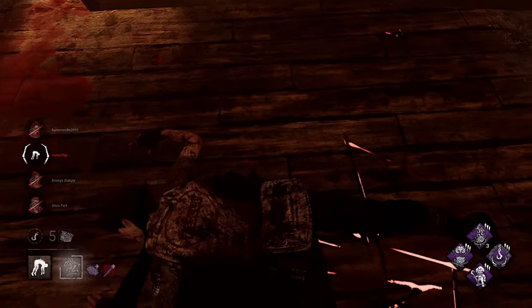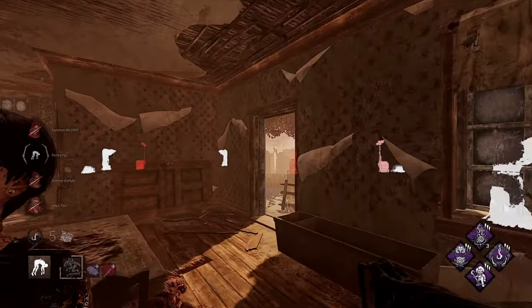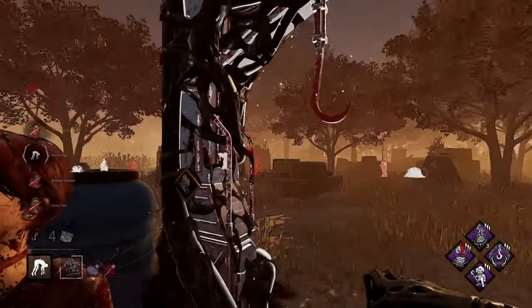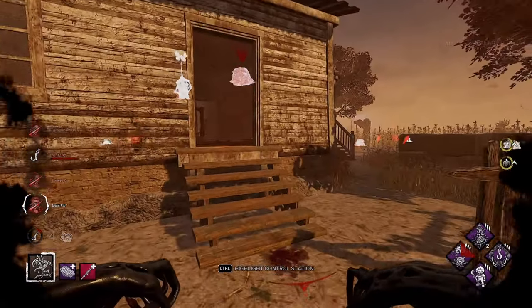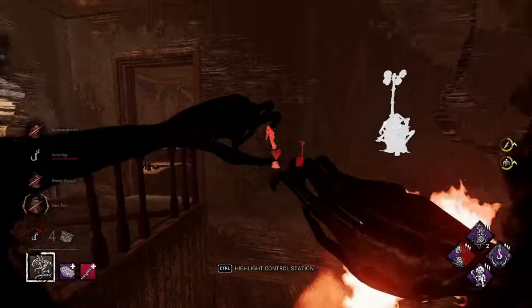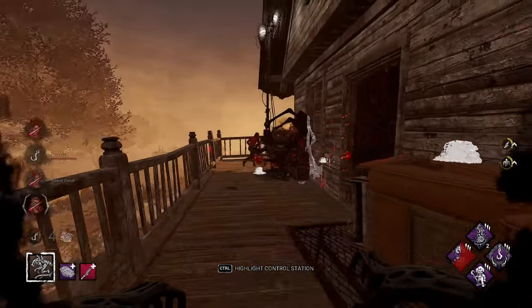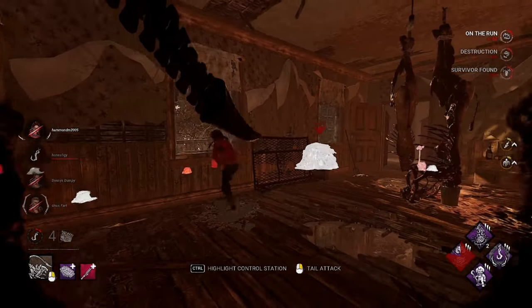What are we doing here Rebecca — trying to sit on a couch? Let's go, come here, let's hang out for a little bit. Can I make it to a scourge hook? I can! We're going to throw her on the hook. They finished a gen way over there — that's okay. Boom, we get it — and Deadlock triggers!